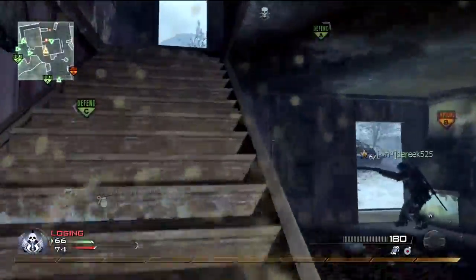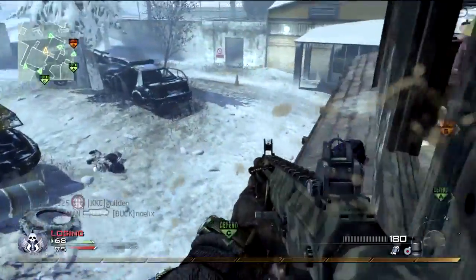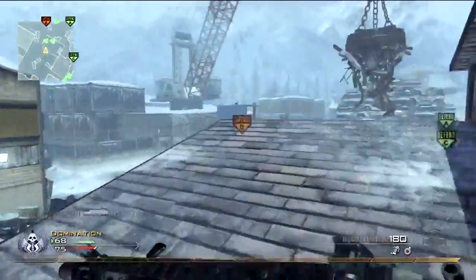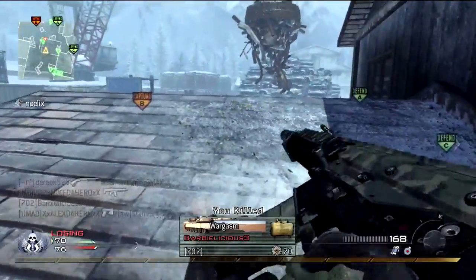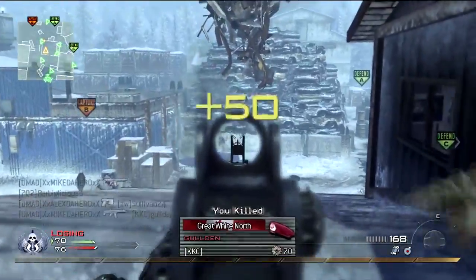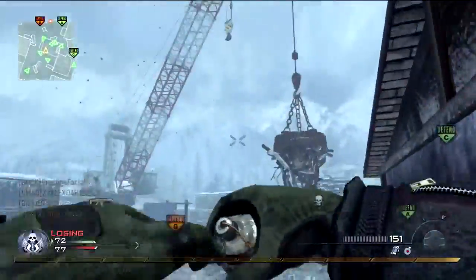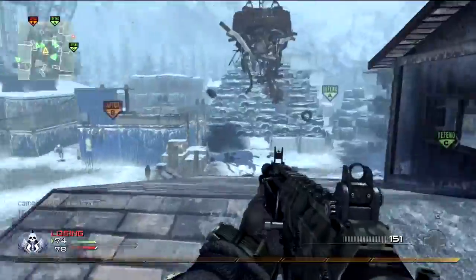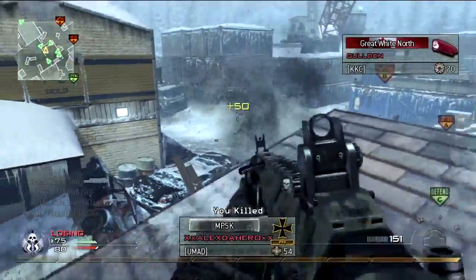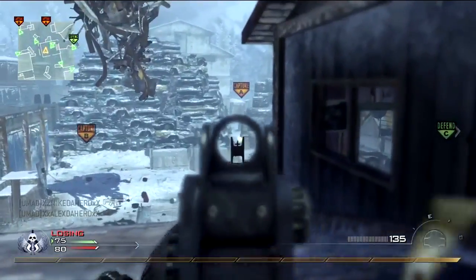Next up we have the shotguns. There's the Olympia, which is a double barrel. Then the Stakeout, which looks like a pump action. And it's possible that one is now semi-auto, similar to like the M1014 style. Then we have the HS10, which is also semi-auto. A lot of semi-autos, only a couple double barrels.